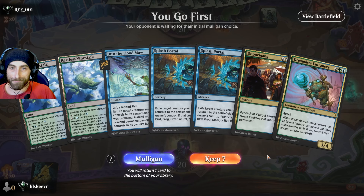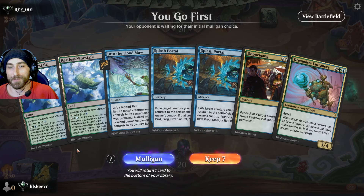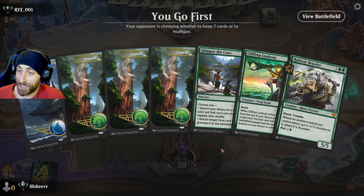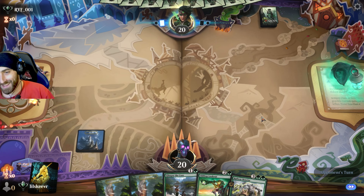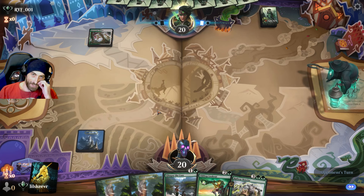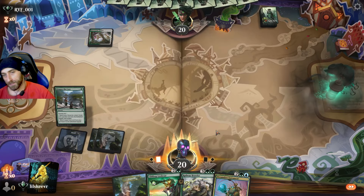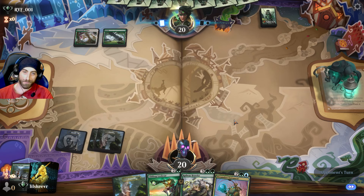This hand has two Doppelgangs — you don't really want to see that. Two Splash Portals, two tap mana, and Into the Flood Maw — not great. Let's look at a new hand. This is a lot better, though not fantastic either. We have a fighting chance. They're playing Selesnya — is that even allowed?